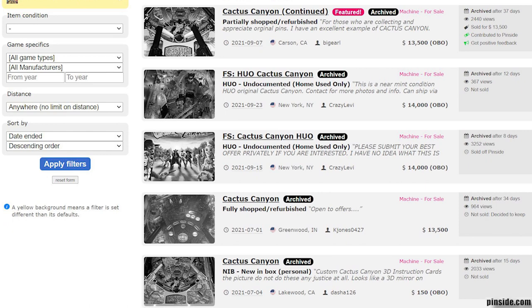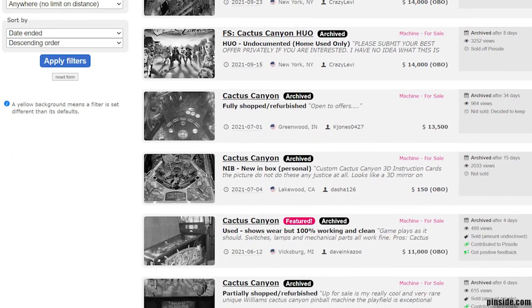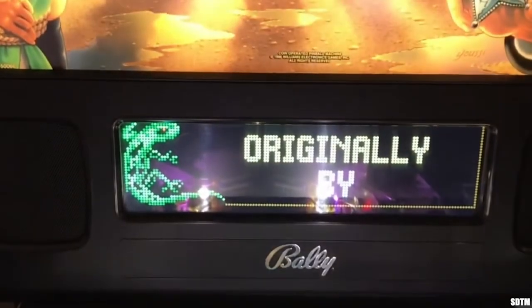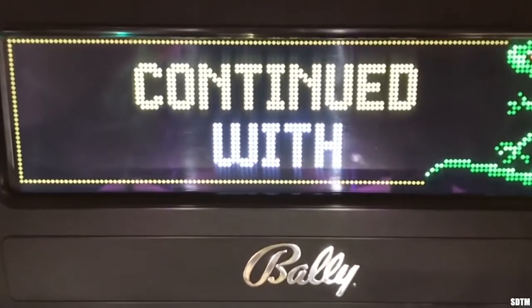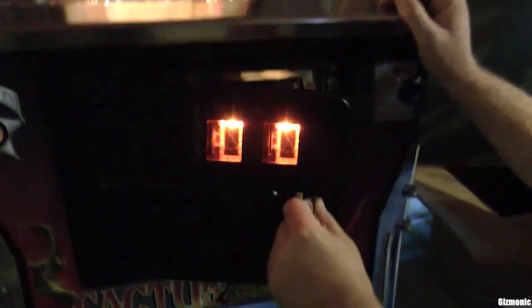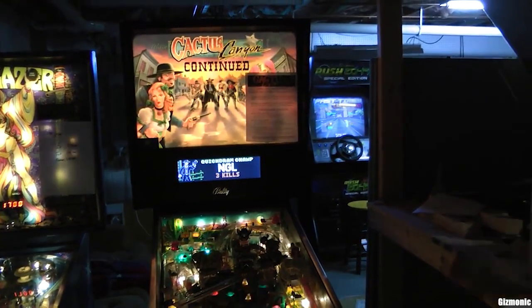The table fetches high prices in the collector's market, with sellers citing its scarcity, humor, and legacy as reasons for the cost. In 2012, Eric Prypke finished Cactus Canyon Continued, a project that updated Cactus Canyon with an expanded and complete ruleset, including new game modes and animations. The code is available for free online and requires a Cactus Canyon table, a PROC controller board, and a laptop PC to run.